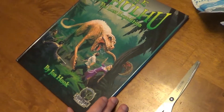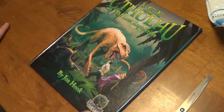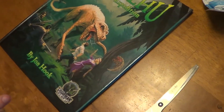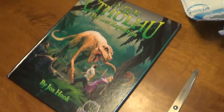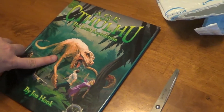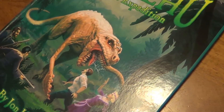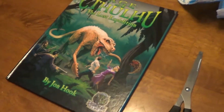This is from the Age of Cthulhu — Kickstarter third-party stuff from Goodman Games. It's the Age of Cthulhu: The Lost Expedition by John Hook. This is their ninth volume of Age of Cthulhu. And I saw the Cthulhu-ian dinosaur and I was like, I have to have that. Absolutely, I have to have that.